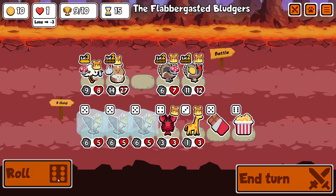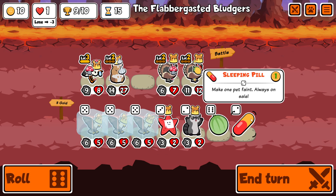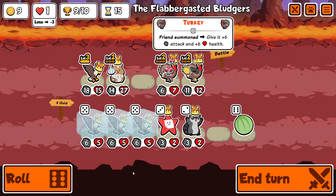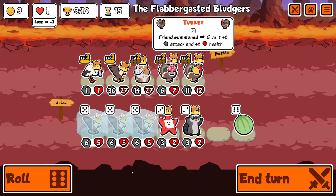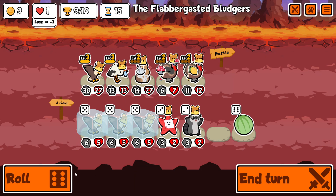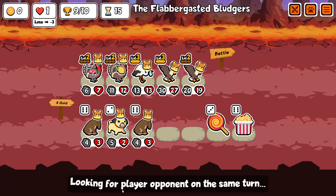Here's one where I'm in position again - I've got the double level 2 turkey to buff whatever comes out of the stork. We pill it and it's an eagle. All that effort and I just get the same pet I've got three copies of frozen off.